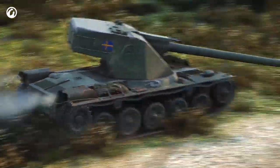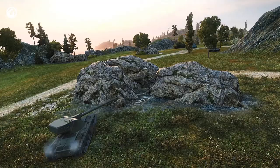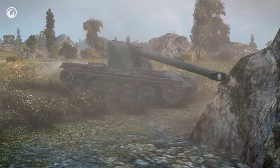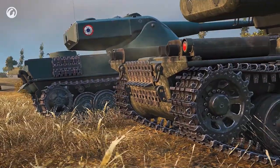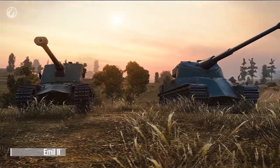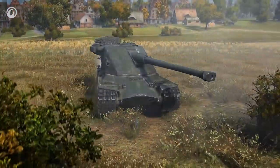Its most distinctive features are its perfect elevation and depression angles and its well-armored turret. This allows the tank to be effectively used for firing from behind hills. The heavy Emile II also differs from its French counterpart, with stronger armor and improved elevation and depression angles.